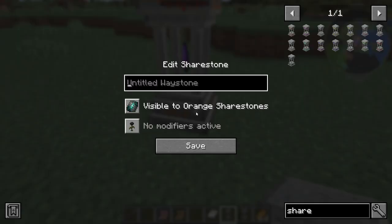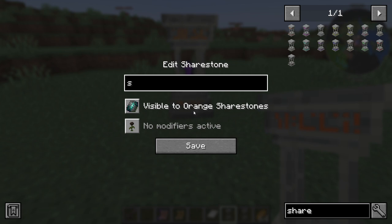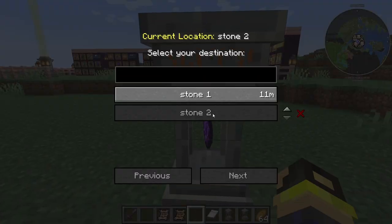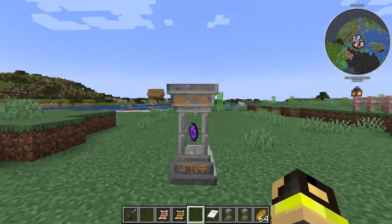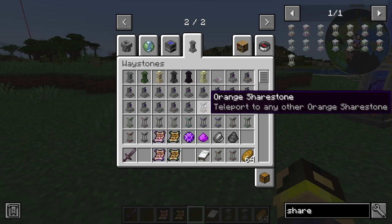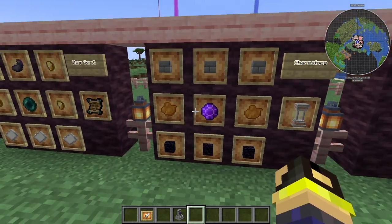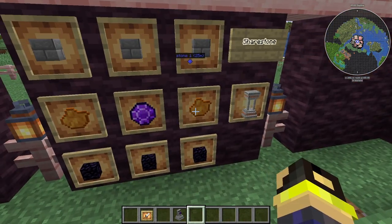Now that's the basics. We also have these things called Share Stones. We can place one and call it 'Stone One,' then place another and call it 'Stone Two.' They work basically the same way as waystones except you can only jump between ones with the same color — so this orange one can only jump to other orange ones, and magenta to magenta, and so on.